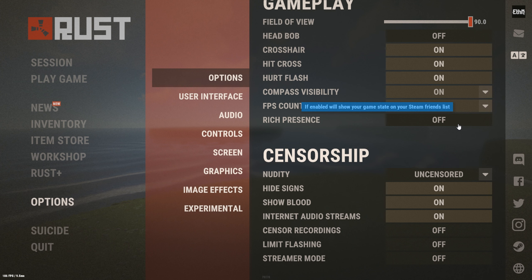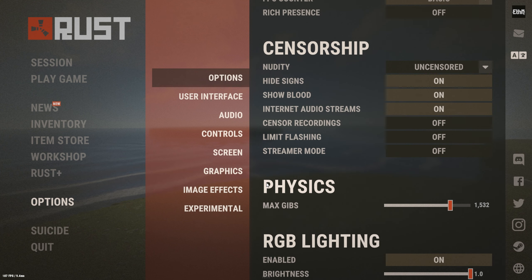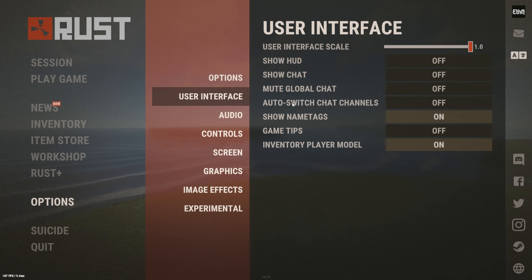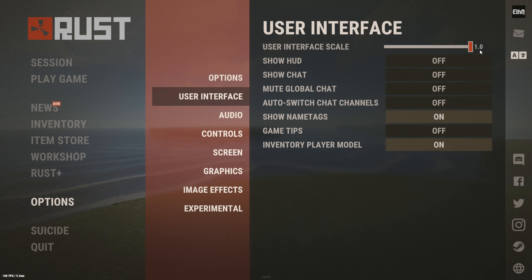Rich presence — if you don't know what that is, basically if you look at your Steam friends list you can see if they're exploring the wilderness or a monument. People can use that to stream snipe you, so I'd go ahead and turn that off. Max gibs in physics — if you want to turn that down, it does have a pretty decent performance hit, so I keep that at about 1500.